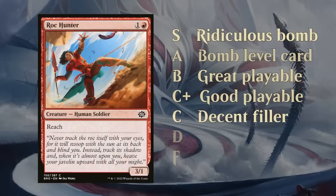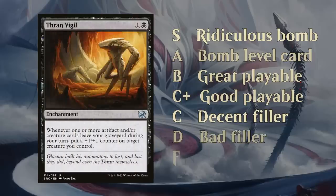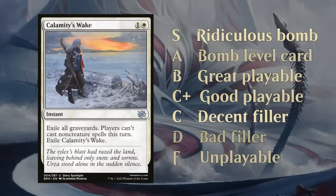The C tier cards are still going to be played in most decks, since you need filler to round out your deck — you can't have all C+ and B level cards. Then the D tier cards should definitely be avoided if possible — very conditional cards, inefficiently costed, or meant more for constructed than limited, like the Power Blade. And at the F tier, there's not a whole lot of unplayable cards in limited these days, but they're often sideboard cards for constructed, like Calamity's Wake with its weird graveyard hate.